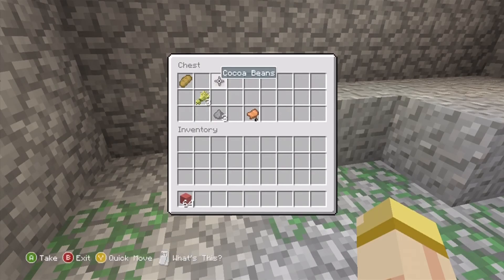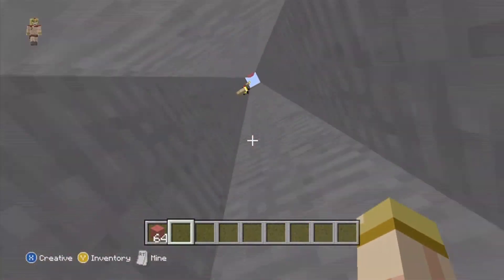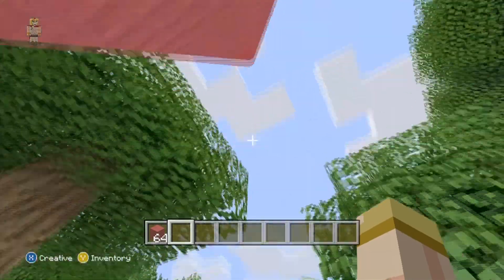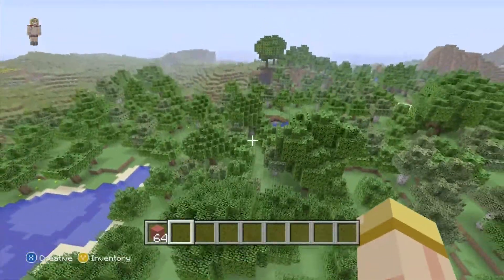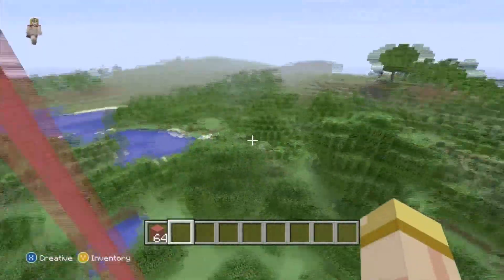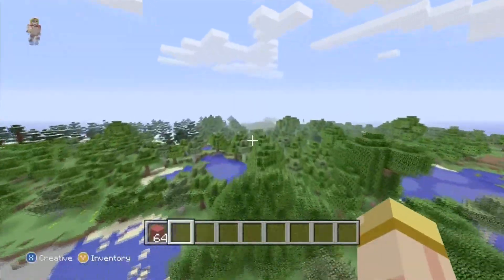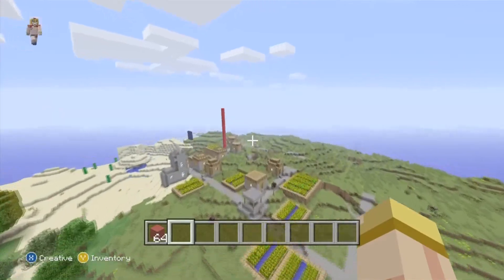I looked in that cave and there are very promising resources — coal, iron, diamond, stuff like that. That is literally only about 50 blocks from spawn. Right off the bat you have a lot of trees, you could start mining, and then you go right into that spider spawner where you could possibly start an XP farm.